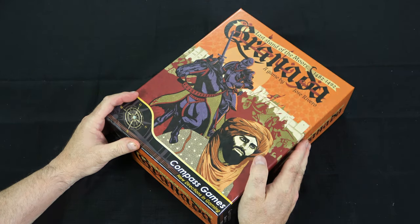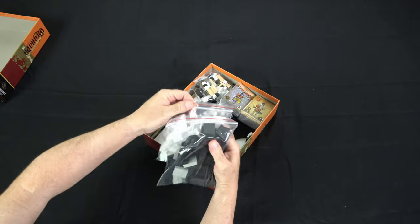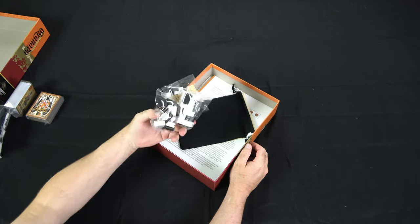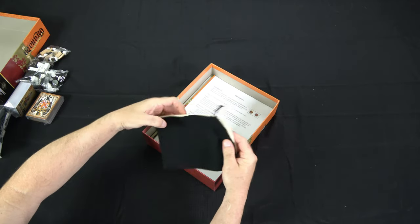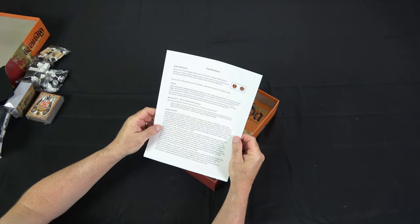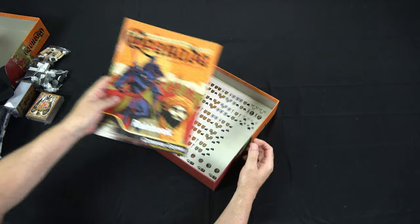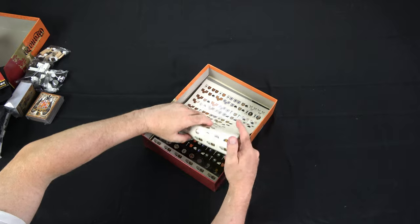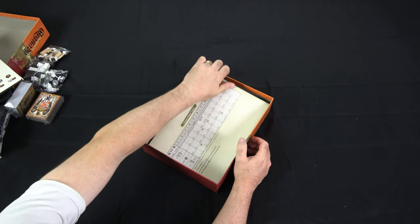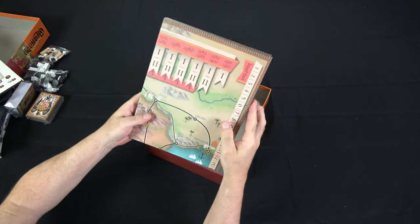Let's take a look inside and see what you get. We've got two bags of blocks, both black and white, two decks of cards, some more wood bits — three bags of those — our two draw bags, a sheet of clarifications covering game materials, setup, and a siege example, a full-color rule book, sticker sheets for the blocks in both black and white that look great, player aid cards, and then the mounted map.